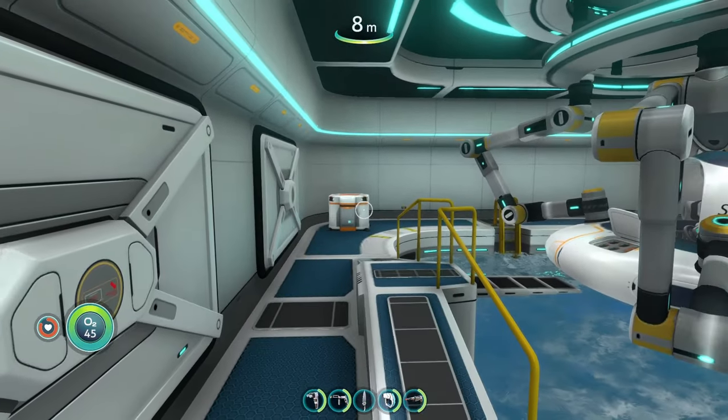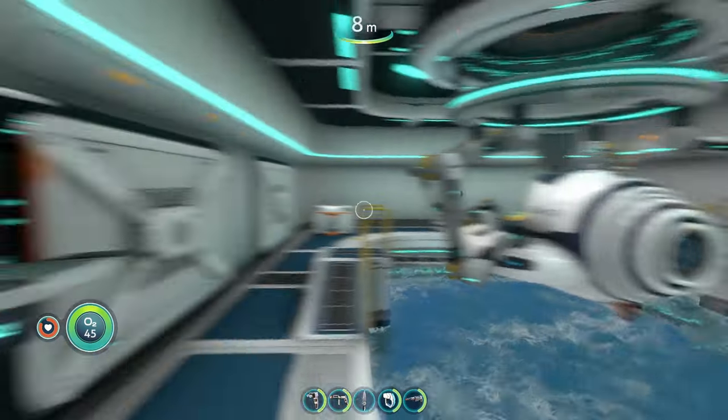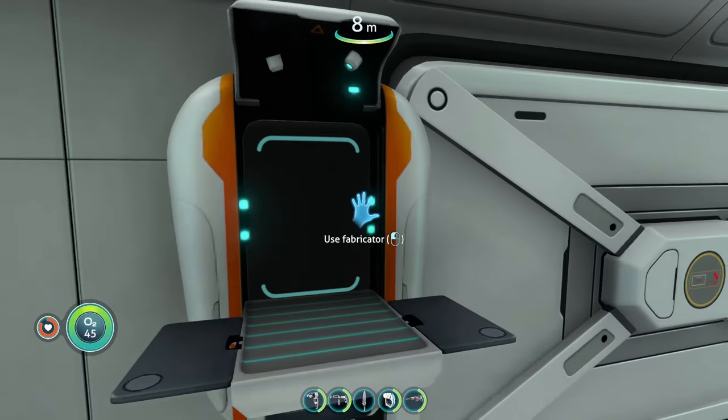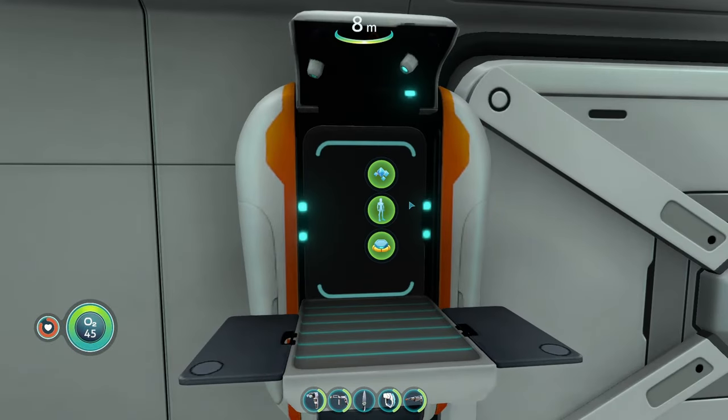You can do this at the regular fabricator, the modification station, the vehicle upgrade console, etc. Any fabricator you have access to, all you have to do is open it up and then press C, and then everything's going to turn red.